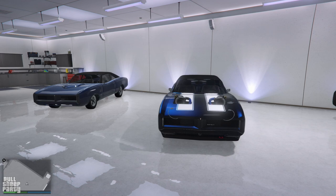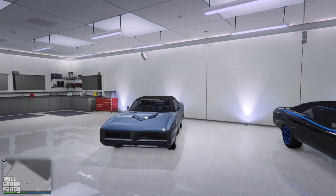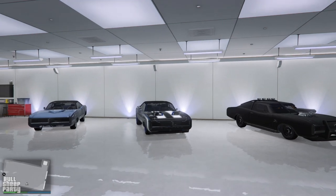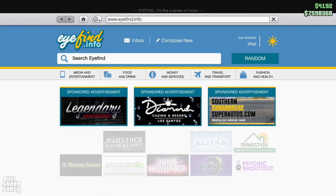For the untrained eye you probably don't know which one is which, so let me explain. The one on the left is the original Dukes, which came with the original release of GTA Online. The one in the middle is the newest addition to the GTA Online Dukes family. And on the right we have the armored Dukes of Death.